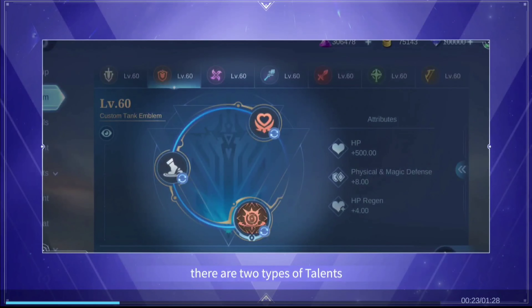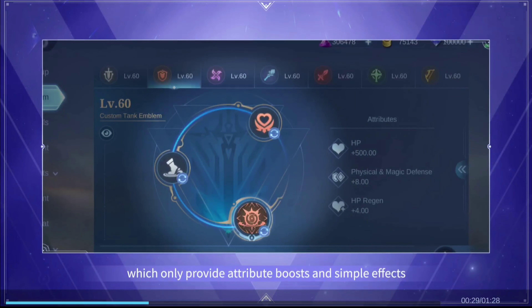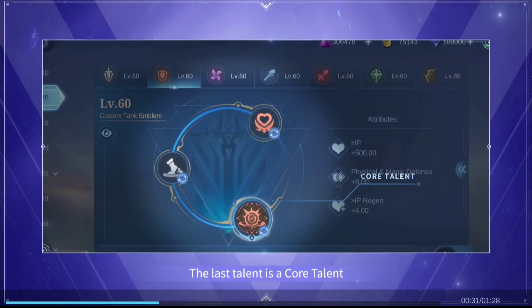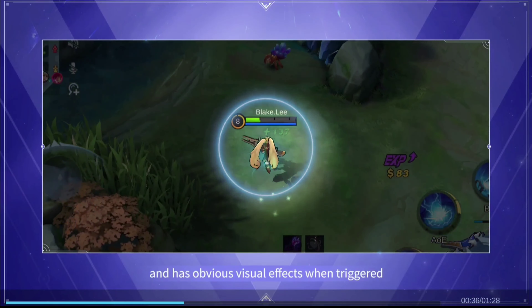In an emblem set, there are two types of talents. Two of them are standard talents, which only provide attribute boosts and simple effects. The last talent is a core talent — this type of talent has the highest strength and has obvious visual effects when triggered.